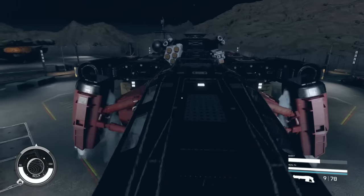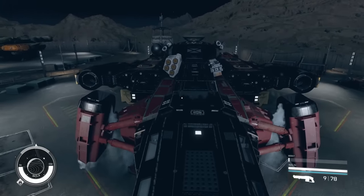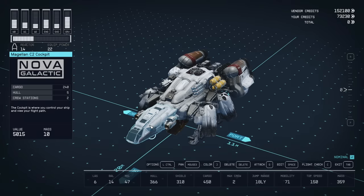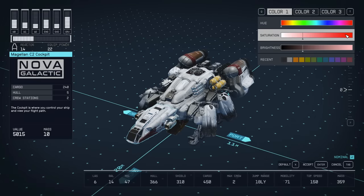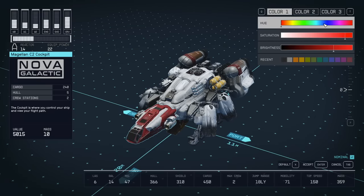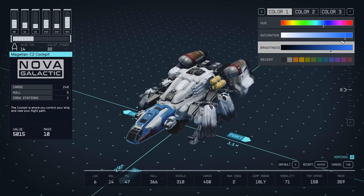Also worth noting in the ship builder menu, you can customize in great detail the colors of each module so you can have a ship that really suits you and is unique in the galaxy. Rename it something cool like the Hammer of Sol or the Voidwalker.